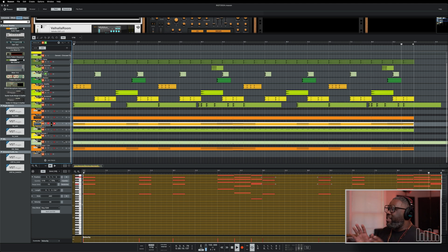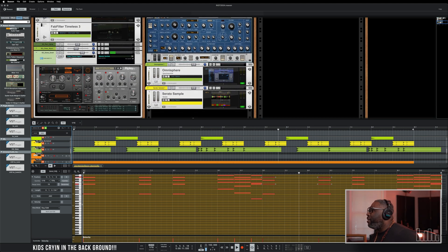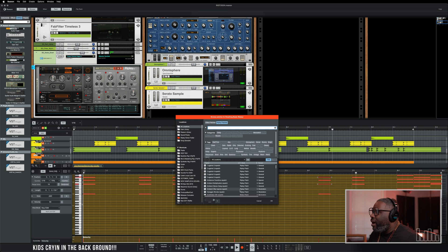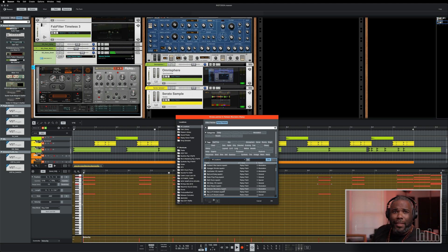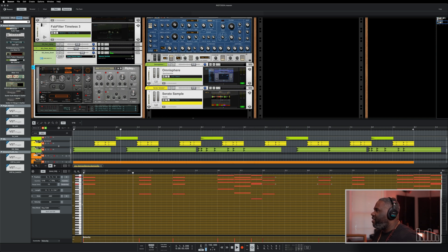Now these snares are doing this really crazy thing, and that's because I'm using the Ripley. So let's go check it out. See what else we got in Ripley. Between the mountains, between the mountains. Oh, I like that — I like that rhythm that it's doing. I think it's going to be really nice. We're going to use that. Let's see how it sounds with the mix.